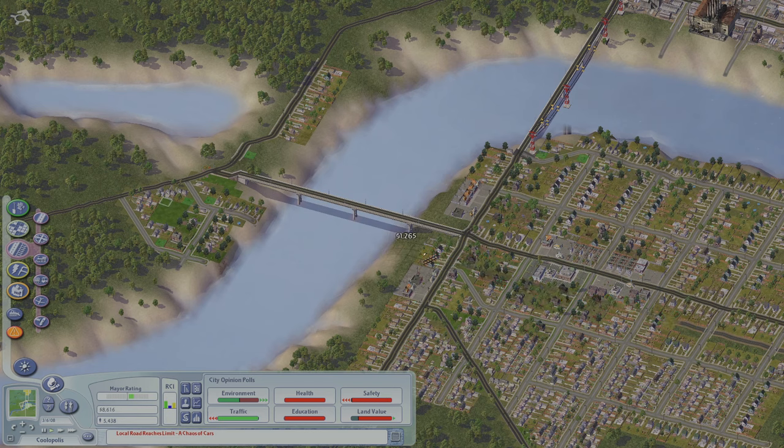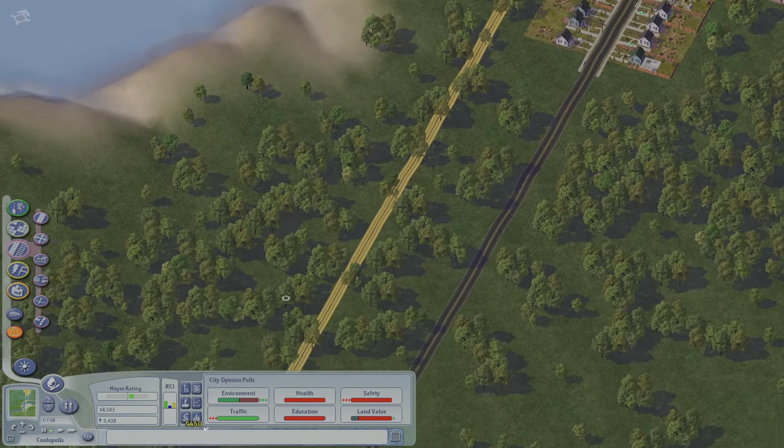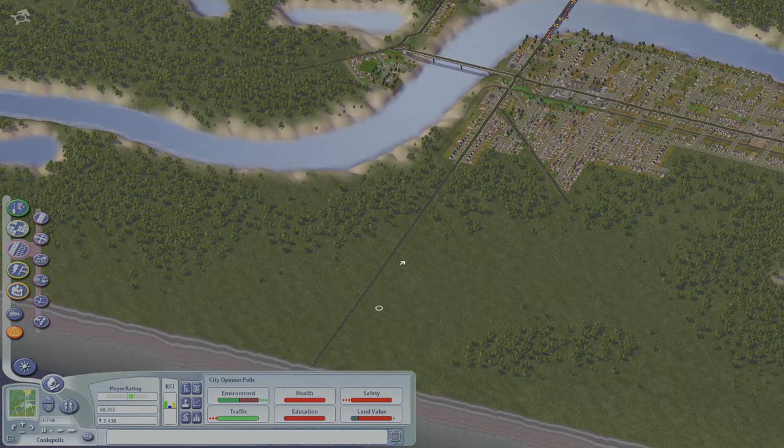Here I'm dragging a train line through downtown. Those houses don't matter. I'm planning on expanding the city southward, so I want to make sure that I have enough transportation for our future population.